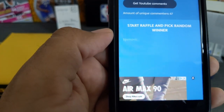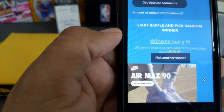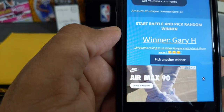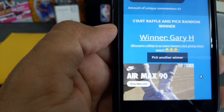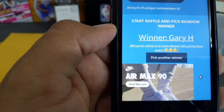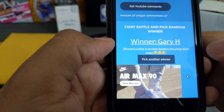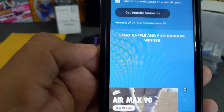All right, one more time. Winner is Gary H at Ruggins. 'Rolling in so many bangers, he's giving them away.' That's right, Ruggins is giving me a lot of bangers and you should see what he's hit — he's hit a checkerboard Zion and a Ja auto out of his last retail boxes. Anyways, thanks Gary. He finally won something, but he didn't ask for a card, so I'm going to pick another one. Third time's a charm.